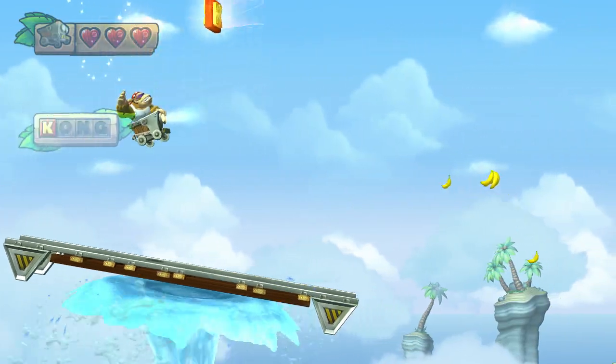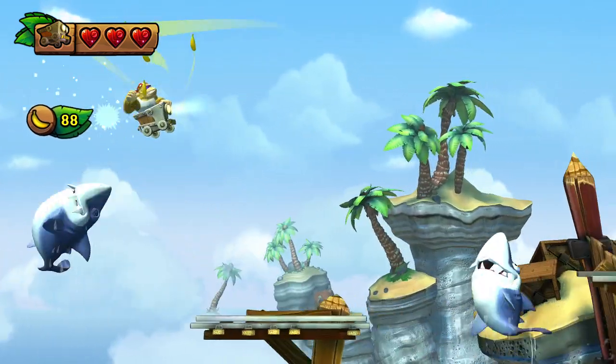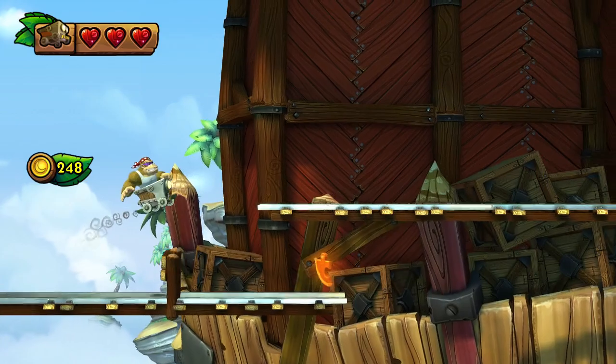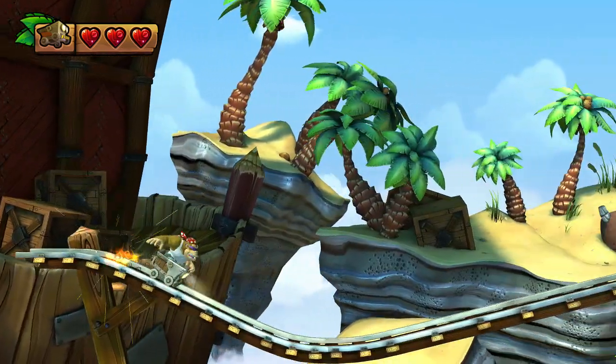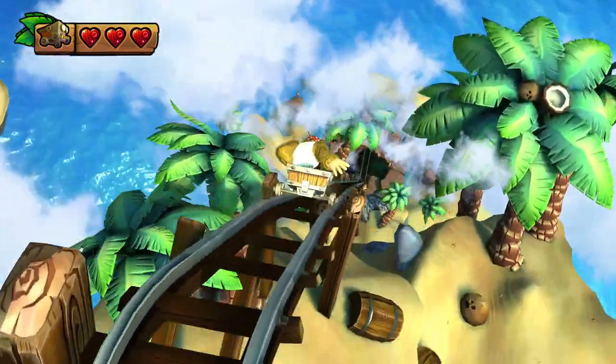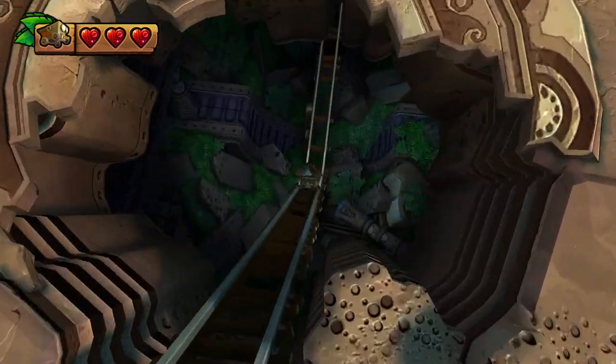This is another minecart level. The beginning is quite normal — we are very high up for some reason. Jump over this small barrier for the second puzzle piece, then jump, jump here, and then you can't jump because we're going down into the ruins again.